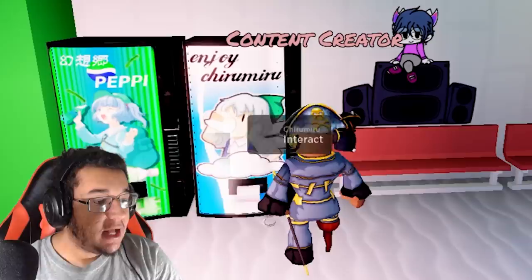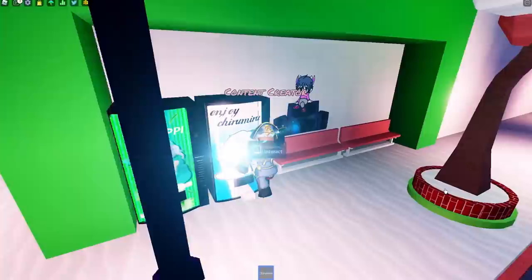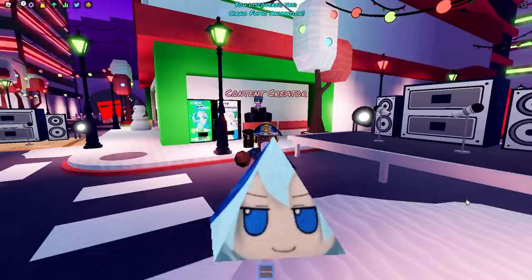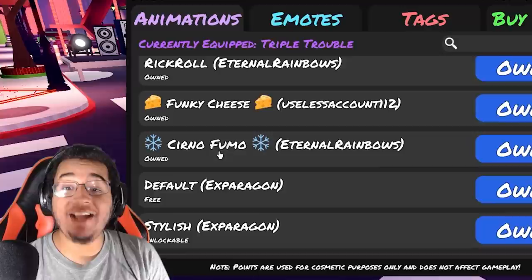It looks like the Chiromiru drink actually works right now, otherwise known as milk. Let's go check it out and see what happens when you actually drink it. It says 'baka baka' whenever you try and grab one — that's freaking hilarious. When you drink it, you discover the Cerno Fumo animation! Secret animation when we drink Chiromiru! Here it is — the Cerno Fumo animation.